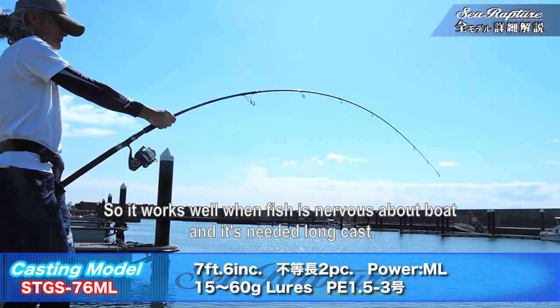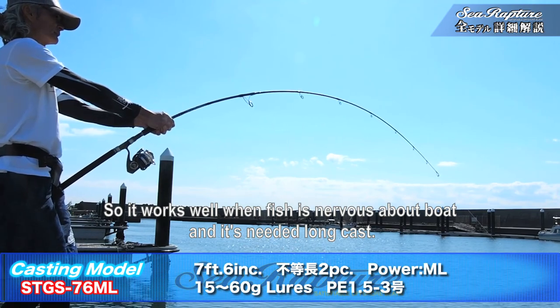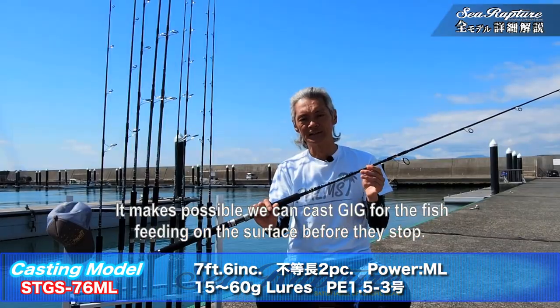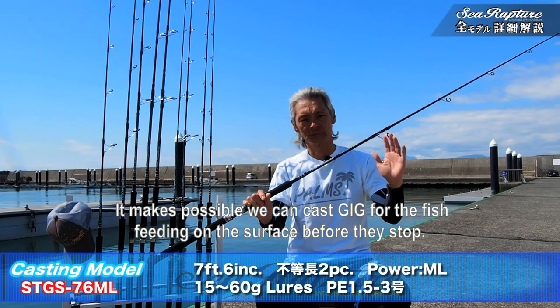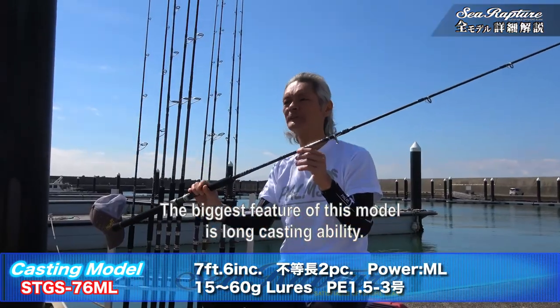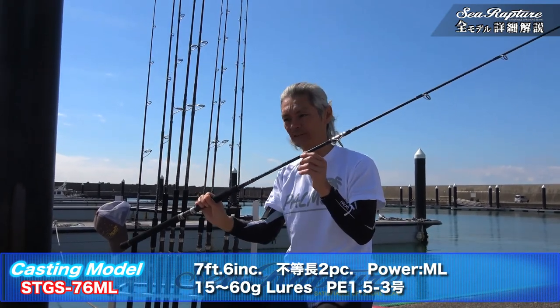続いてはSTGSの76のML、7フィート6インチという長さでMLクラスです。この7フィート6インチという長さで遠投性が高いので、湧いているナブラに近づくとナブラが沈んでしまうとか、船の音でナブラが沈んでしまうという時に、なるべく沈む前に遠目から打って、ナブラにルアーを仕込んで魚をかける、その遠投性の高いMLクラス、そこがこのサオの特徴ですね。